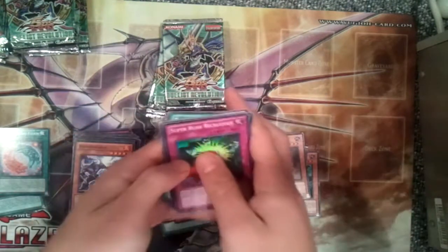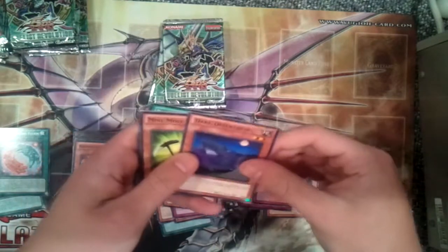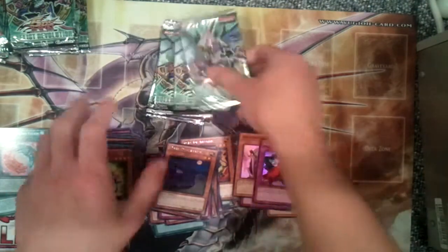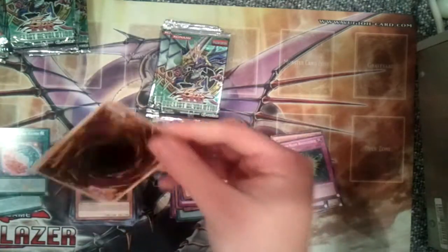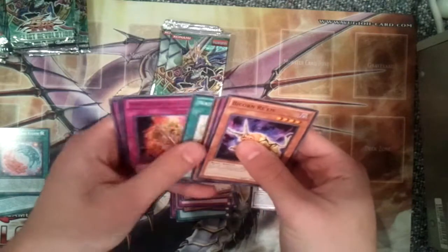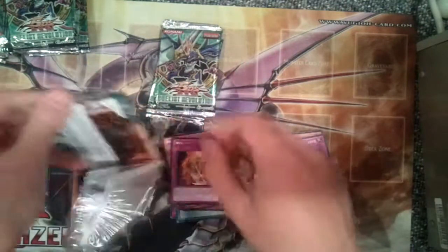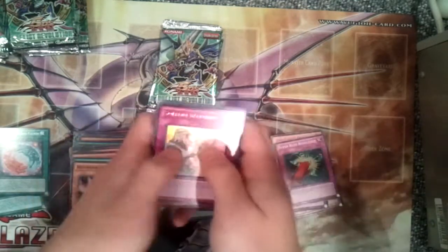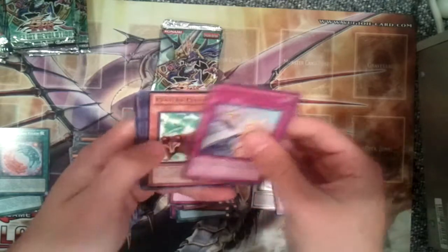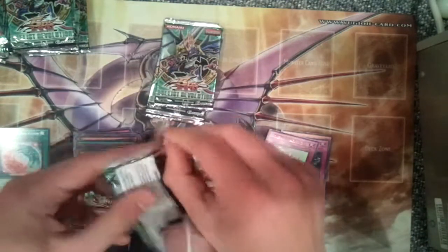Amazonis Queen is actually a pretty expensive super, surprisingly. Another super — Super Rare Super Rush Recklessly and Dark Desert Taper. At least we're getting holos now. Amazonis Willpower.